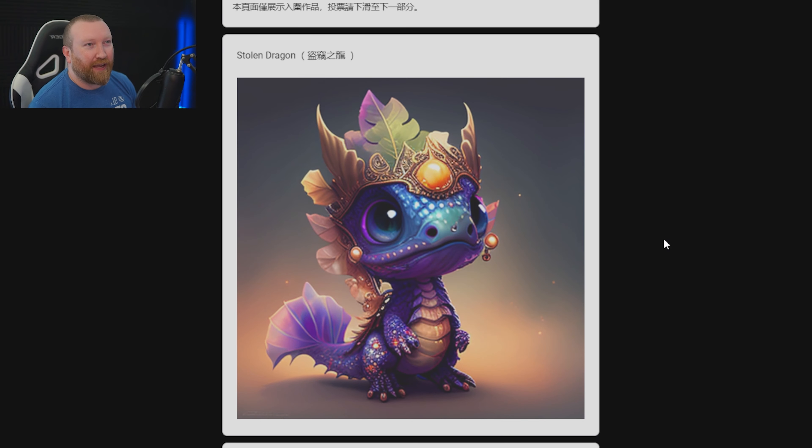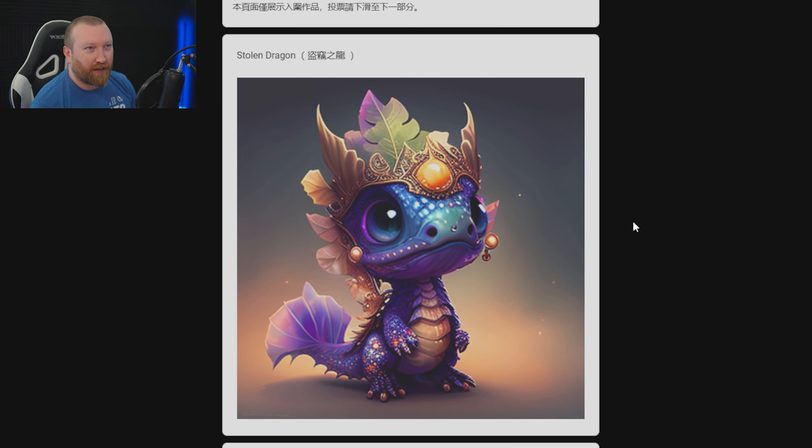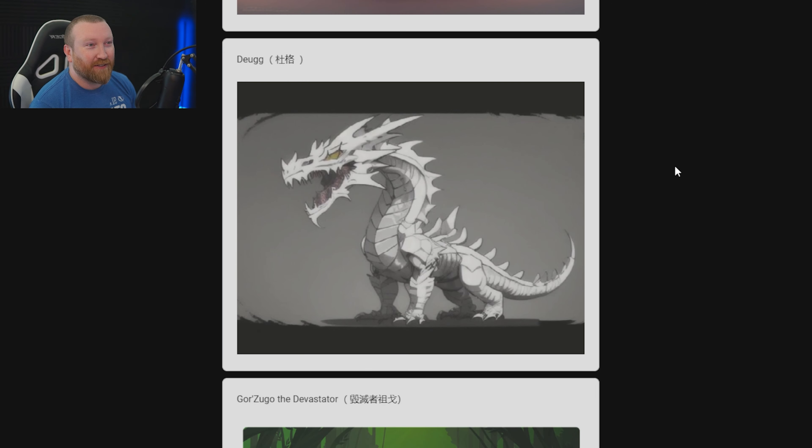First up we have the Stolen Dragon. It says please scroll down to the last section to see available voting options. Stolen Dragon is pretty cool — the crown and everything. This looks really good; it feels like an AI generated image but honestly I have no clue. I like this one. Duke has a nice traditional dragon style — it's almost like a bone type dragon but not really. It's really interesting, I like it.